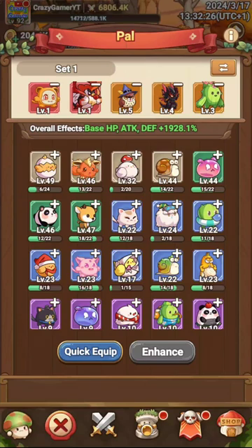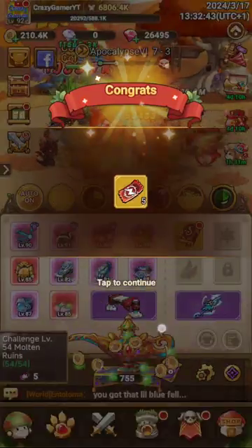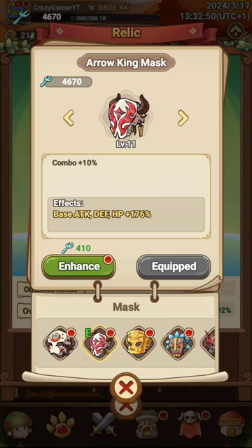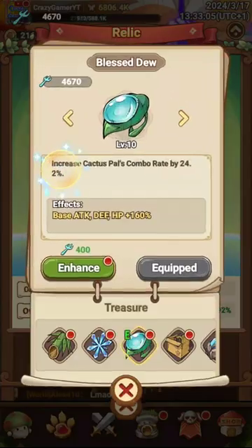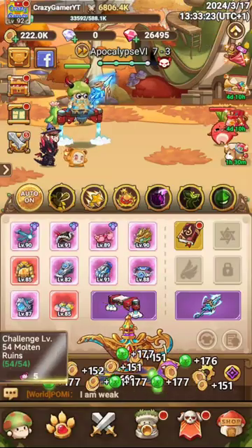You just tap on Quick Equip and your Pals will be selected automatically based on your upgrades. After unlocking items, some items will give you more buffs — you select them one by one as you unlock them, based on your requirements and which Pals you have. For example, I can show you this item: it increases the Cactus Pal combo rate by 24.2 percent, and base attack, defense, and HP by plus 160 percent. I can also enchant it to make it even more powerful.